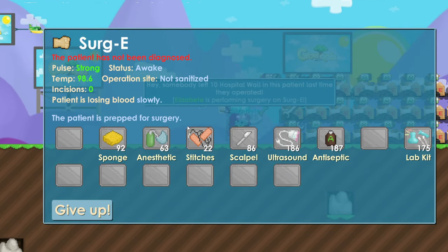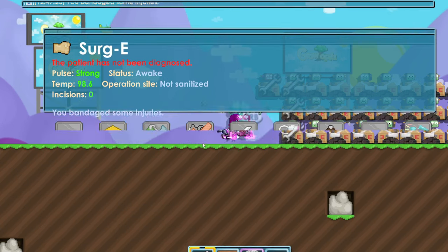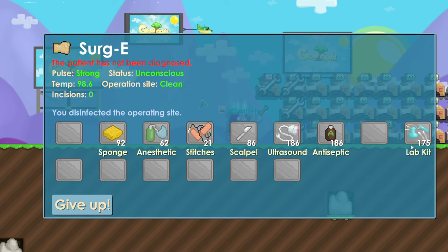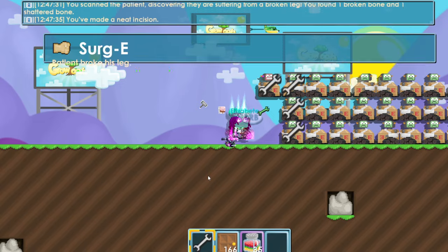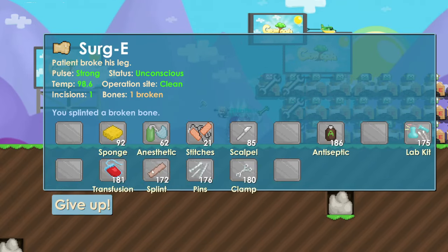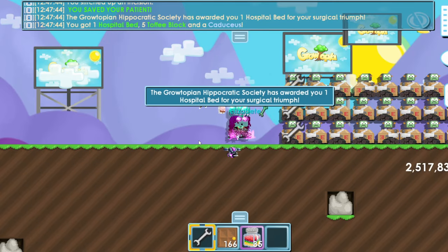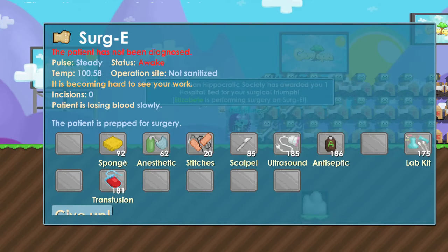The reason you have to fix whatever is showing first: on a monkey flu if you try to do anything else your patient will just die — you can't do anything. So I fix that, then anesthetic to keep it asleep and antiseptic to fix operation site. Ultrasound — broke his leg. Use scalpel to open for pins, then splint to fix broken bones. Incisions already green so just use stitches.